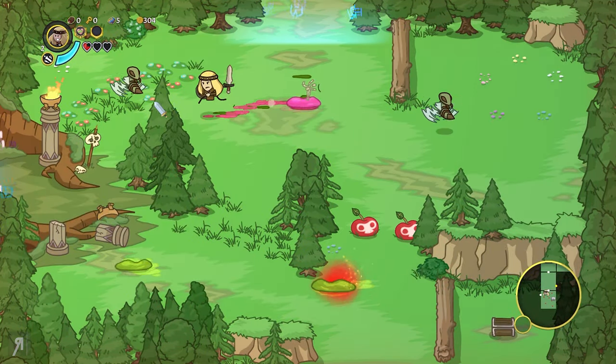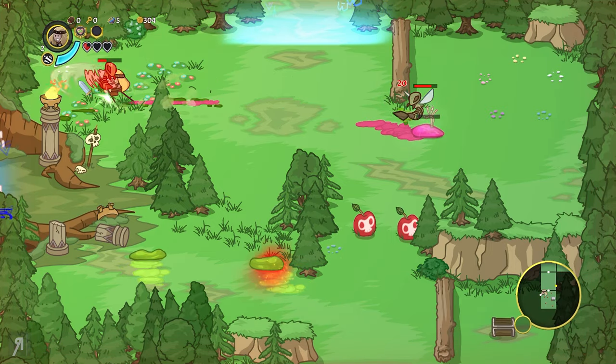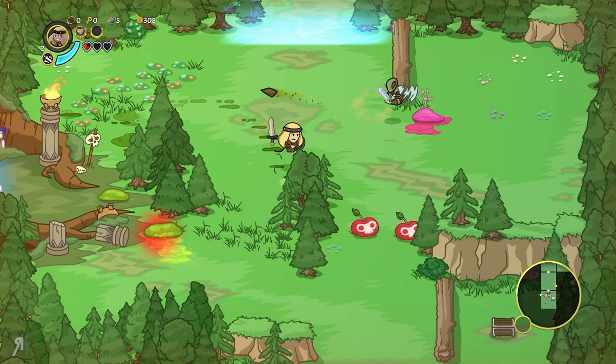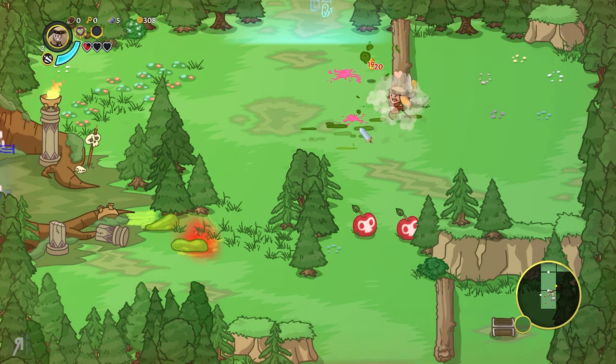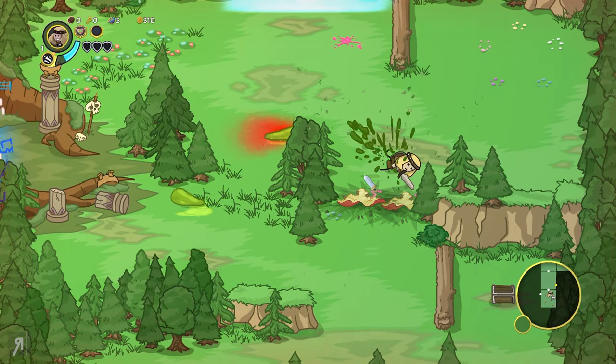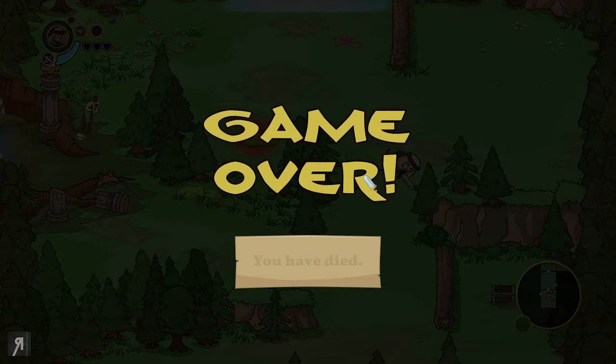Down in the bottom we do have a mini map as well, which is going to be very useful so you don't get lost. I just killed myself — it was a bomb. It's a bomb. All right, so I died.